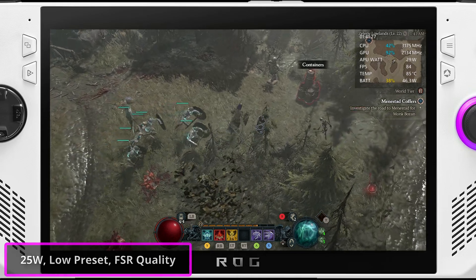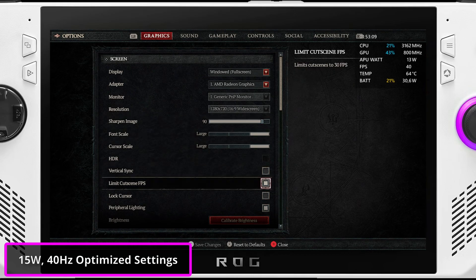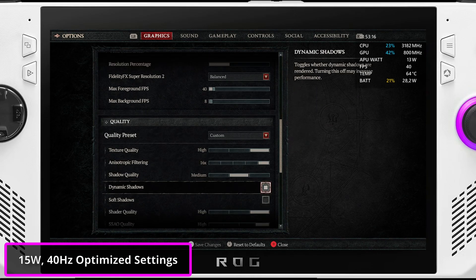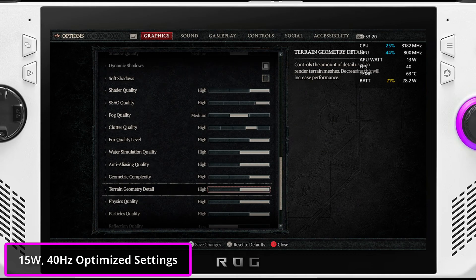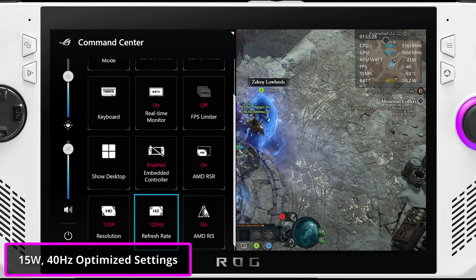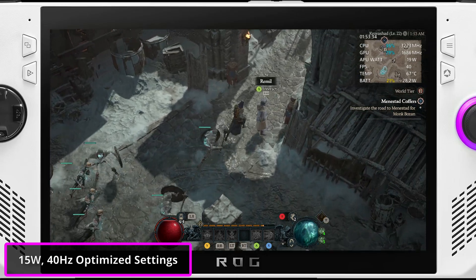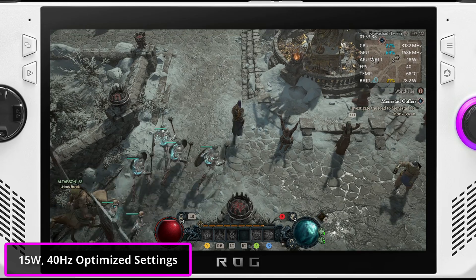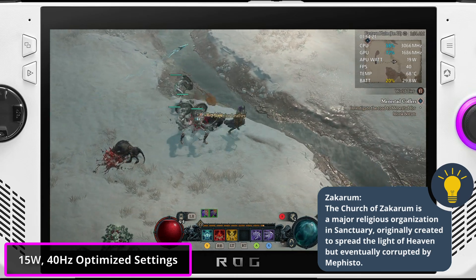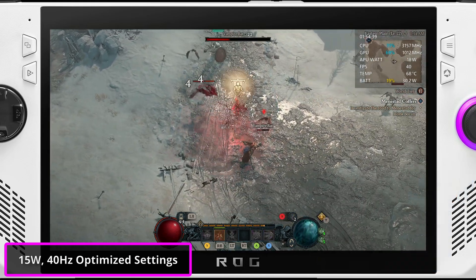Now let's move on to the 40Hz optimized settings. These are my optimized settings — I won't be explaining them all, so feel free to pause the video if you need to apply them. I've switched the FSR to balance and used the in-game FPS cap to limit the FPS to 40. I'll be using a mix of high and medium settings, leaning more towards high. I'm going to be using Performance mode so that we can get better battery life, rendering at 720p. I expect to achieve a stable 40fps almost everywhere. Starting in this town, which is larger than the previous towns we've tested — the Ally is consistently getting the locked 40fps in the town, and as we move outside, the 40fps experience remains stable.